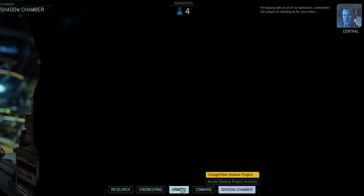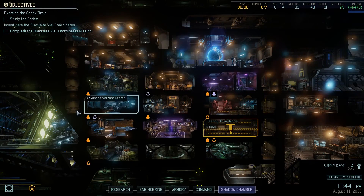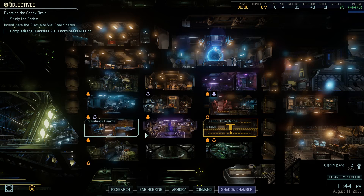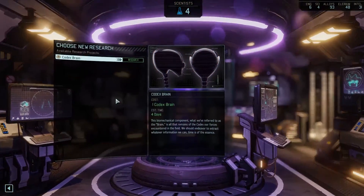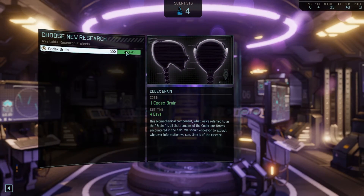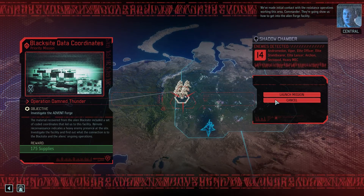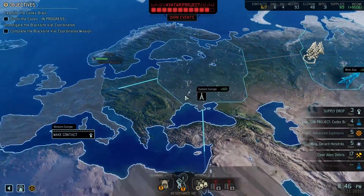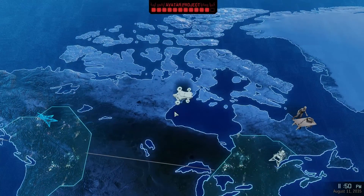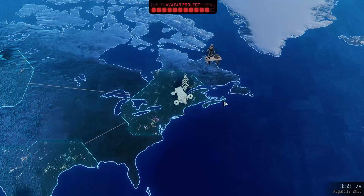I'm keeping tabs on all our operations, Commander. Our people are standing by for your orders. Normal analysis will be done in four days, which is probably okay. We have the group ready for this. We can try researching the Codex Brain — we'll suspend our research in the Andromedon, maybe it'll get us like a tier three weapon. We've made initial contact with the Resistance operatives. They're going to show us how to get into the Alien Forge facility. We'll fly home for a bit, get our supply drop for the month, and take on that new mission.